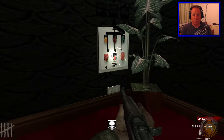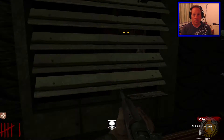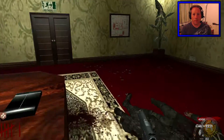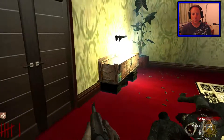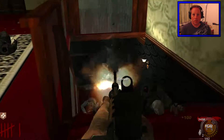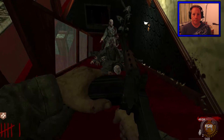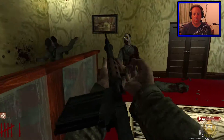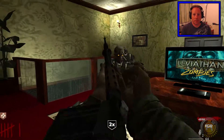Excellent! And we've got Juggernog — we've got jug! Now they are coming through the window. What do we do next? Let's throw a couple of grenades and see if that buys some time. So we're okay at the moment — if no doors are open, we should be okay for now.